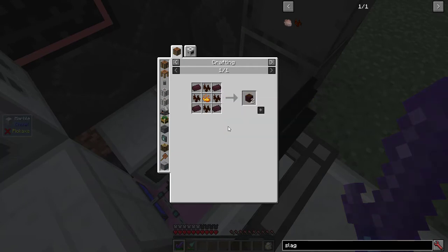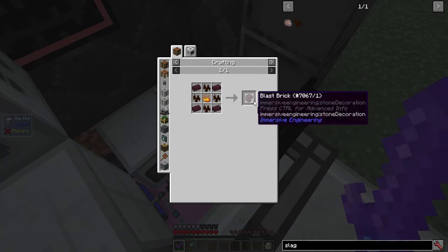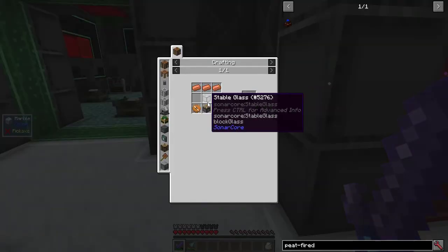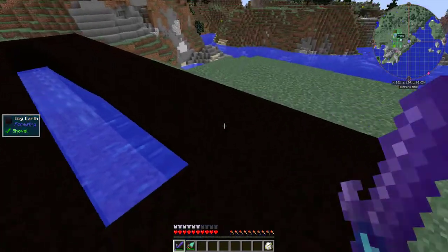When I had finished 56 steel with the IC2 blast furnace, I had 56 slag, which let me make an Immersive Engineering blast furnace — which was much faster. I put it right here. For the calculator, I could now make a peat-fired engine. I needed stable glass, so I made a smallish bog earth farm for peat.